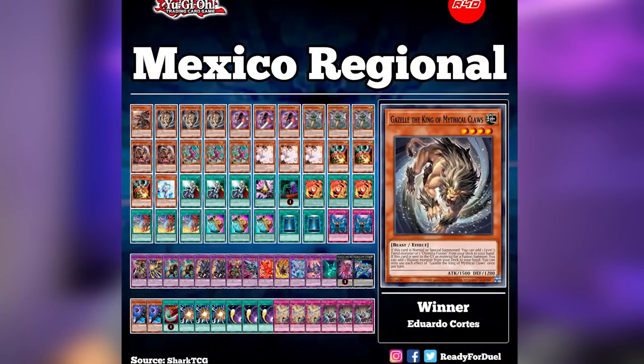Simple — the deck has nine one-card starters that lose to one Ash if you time it correctly. If you know for a fact that your opponent is playing the Chimera Branded build, you might as well just let the Branded Fusion resolve so that you can use your Ash on Mirror Swords Knight.